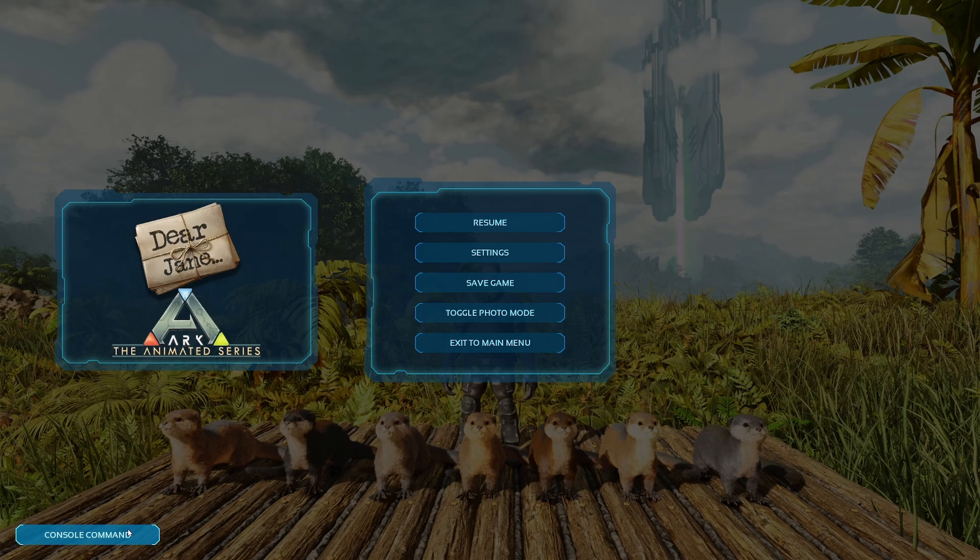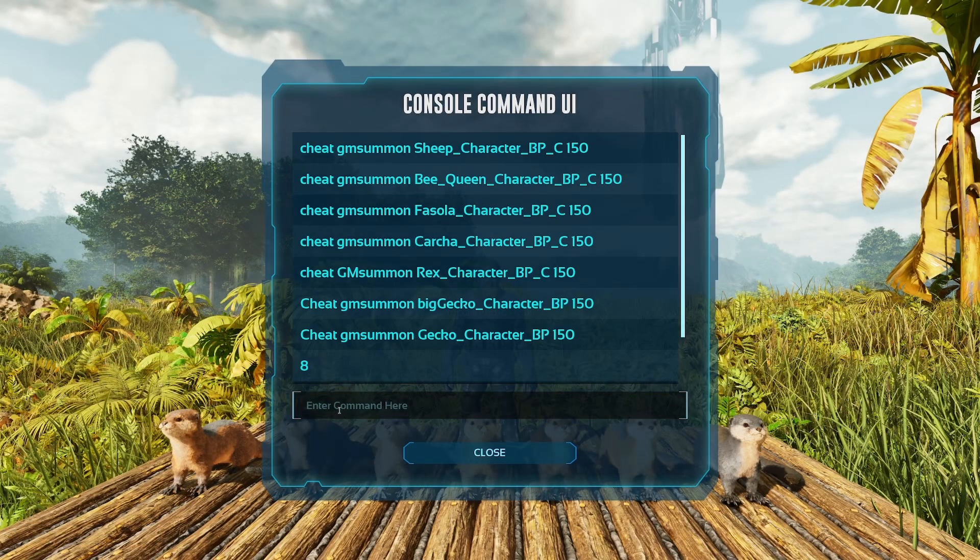And once you have that interface up and running, you're going to type in the following command: Cheat GMSummon "Otter_Character_BP_C" followed by the wild level at the end.